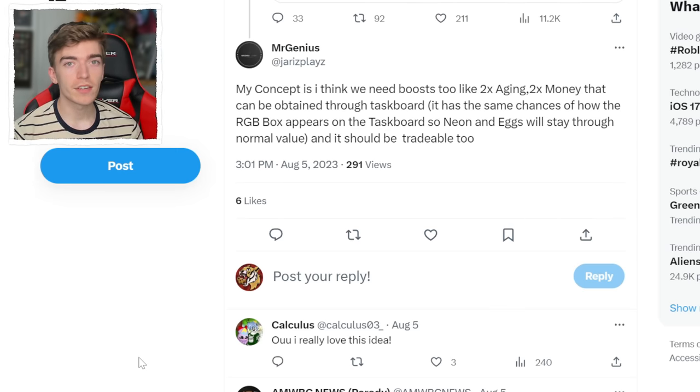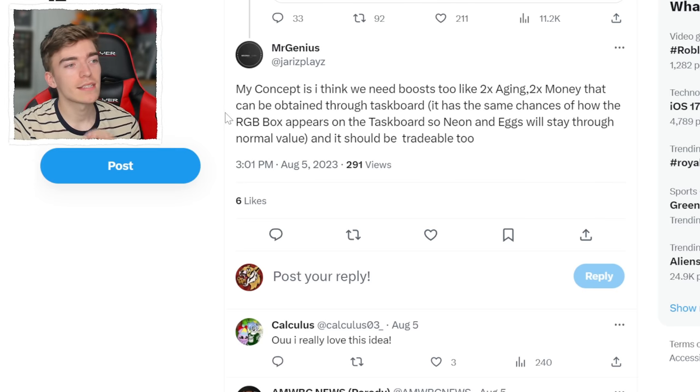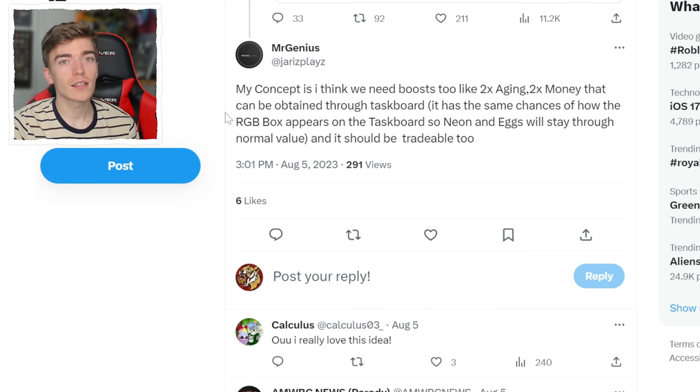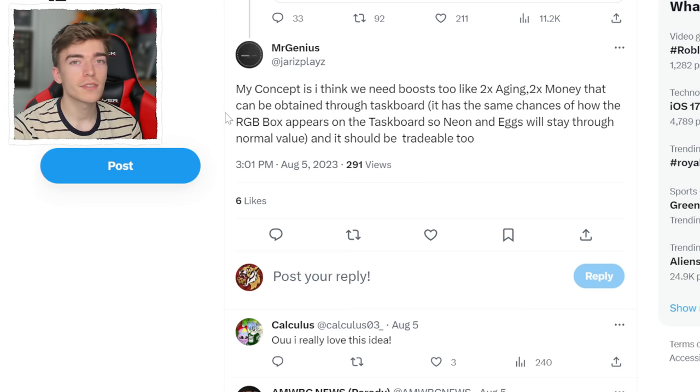There are a lot of other really good ideas. One player said there should be boosts like double aging or double the money, but to get them you'd earn them through the task board, with the same chances as an RGB box appearing on the task board — so making neons and eggs would stay at normal value. It should be tradable too. I agree with this. If Adopt Me did double bucks and charged Robux, everyone would quit. But if it's done through a task board, similar to how the friendship level works, it could be a pretty decent idea and would definitely get people to do their tasks.